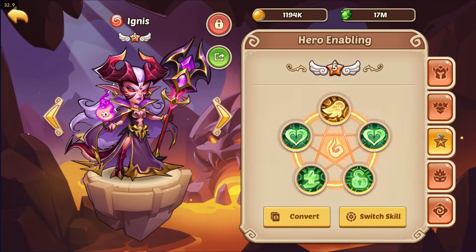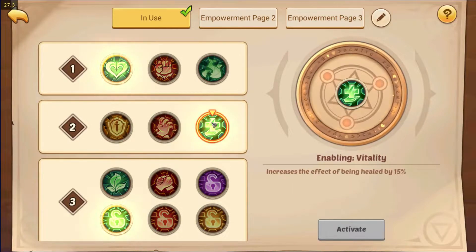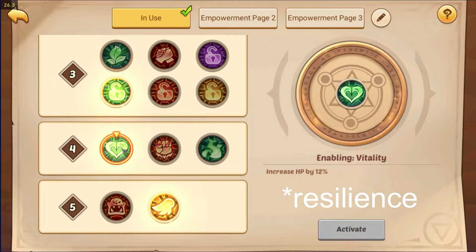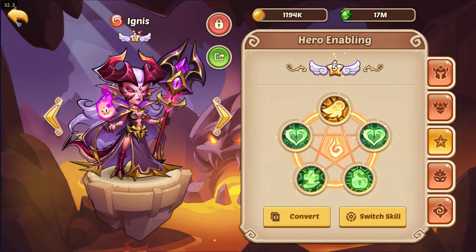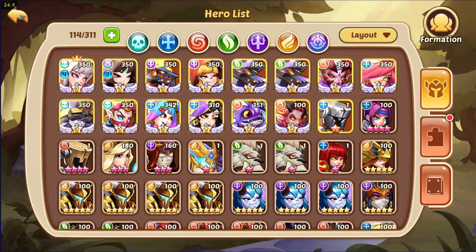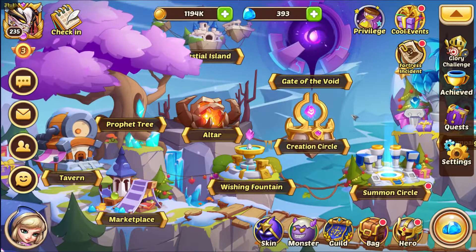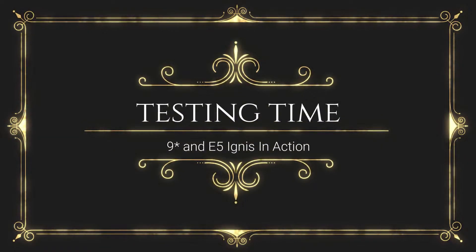For enables, we want her as tanky as possible so she keeps giving buffs. Use Vitality for most slots — Vitality, Vitality, and for the third you can use Vitality as well, though I use CC Purify there. The fourth is Vitality as well, and the last one is Undying Will. That's it for this video — if you like this series please like, subscribe, and share. Have fun, keep idling, and I'll see you later!